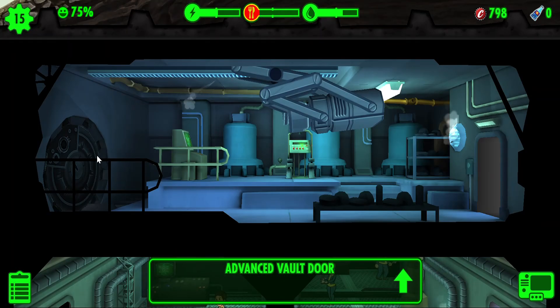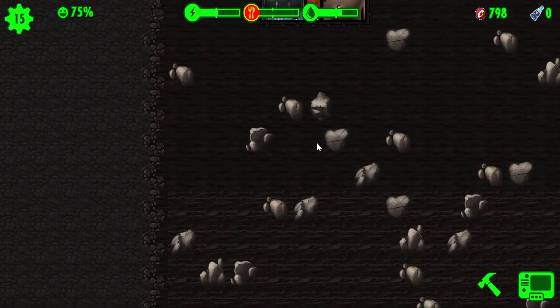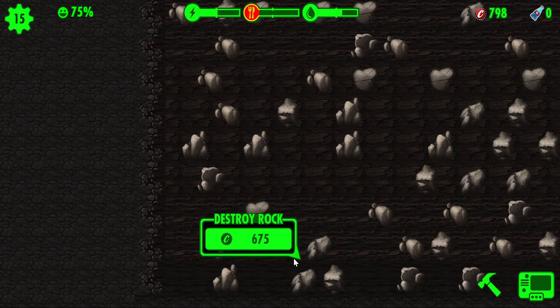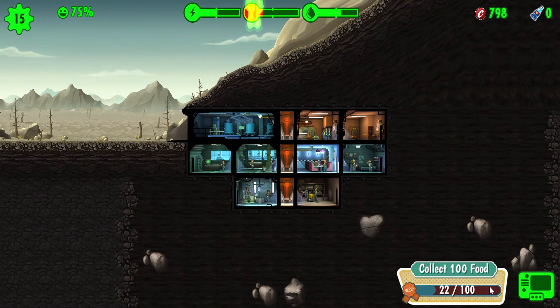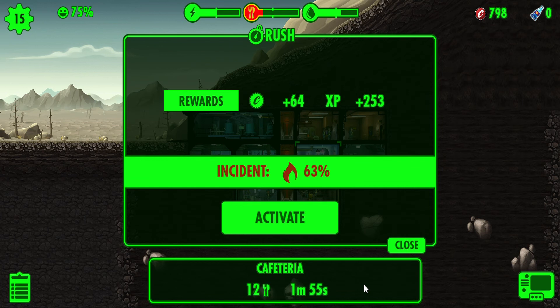As you can see, that's how the vault door looks when it's upgraded to level 2. That's how many rooms you can build — if you go over here, that's the build limit. It costs about 675 caps to remove one of the rocks in this place, and I think every time you go lower the price gets higher. We're really out of food — I'm rushing but I don't want that bad thing to happen again.